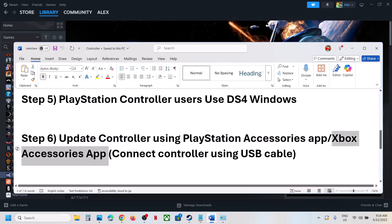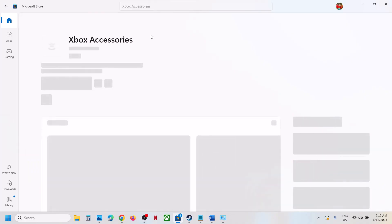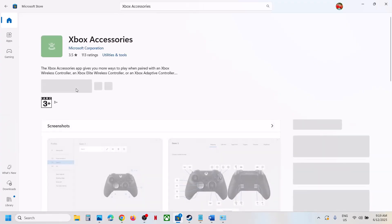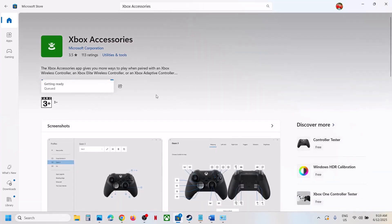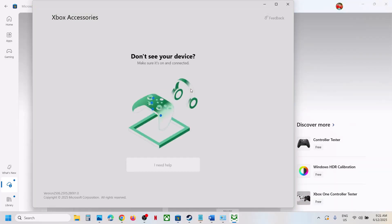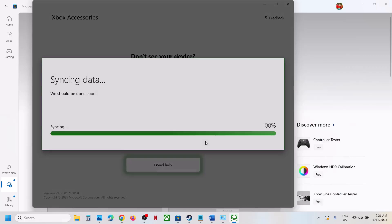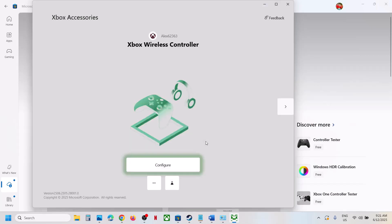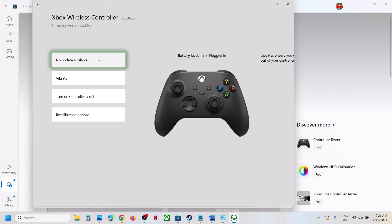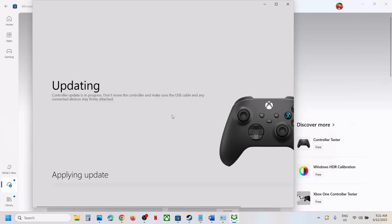The next step is to update your controller using the Xbox Accessories app or PlayStation Accessories app. For Xbox controller users, open the Microsoft Store, search for 'Xbox Accessories,' and install the app. Once installed, connect your controller using the USB cable. Once connected, you will see three dots — click on them, and if an update is available, you will see an 'Update Now' option to update your controller.